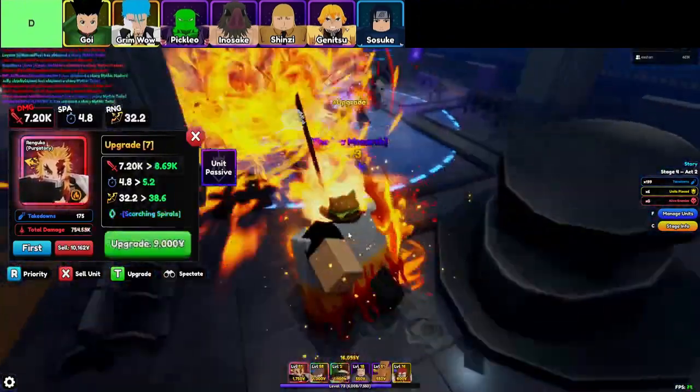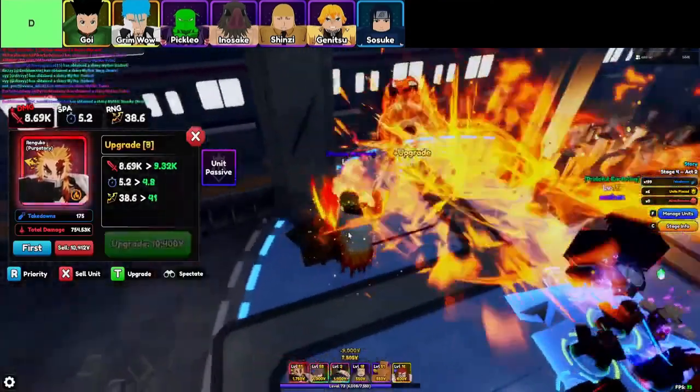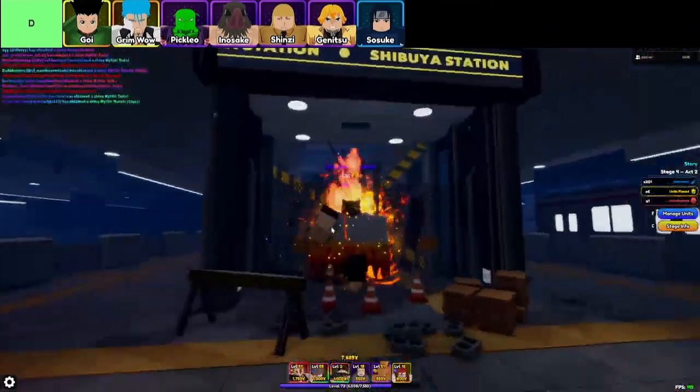So there you have it, the D-tier legends. They might not be the cream of the crop, but sometimes you've got to work with what you've got. And there's a certain charm to making the underdogs shine, right?